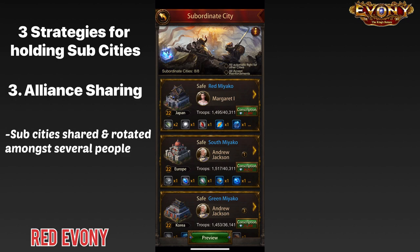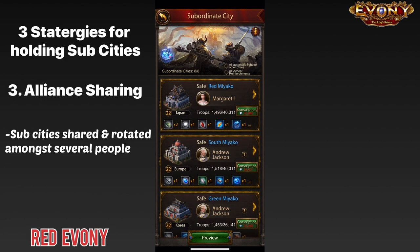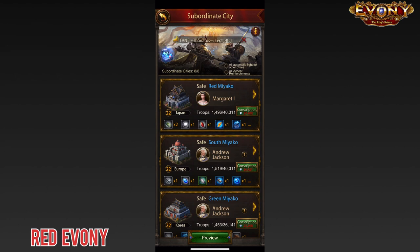The third strategy is alliance sharing — where you and your friends or alliance teammates have different types of subsidies that you share amongst yourselves, keeping it in the family. For example, if someone has a new keep level they're trying to push, they can share all the European subsidies within their group to get the maximum benefit.